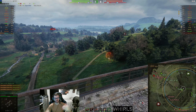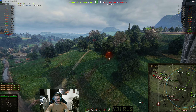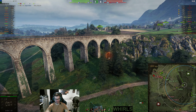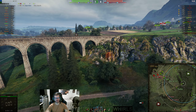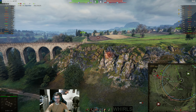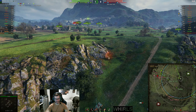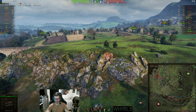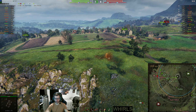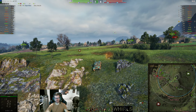And this is what this vehicle can do. As you move up the tiers, especially with the Lynx, which can do like 80-something kilometers an hour, and then you get up to the EBR 105 which does like 90 — you can make these passes much quicker. But the Tier 7 EBR can still do this, and I feel like Westfield's a good example of this.